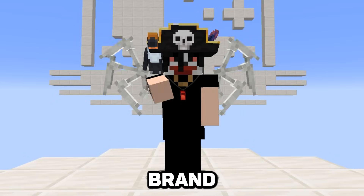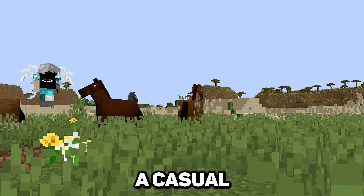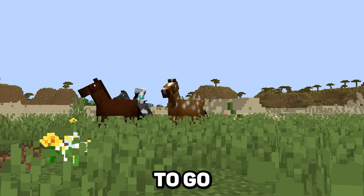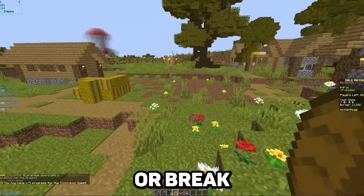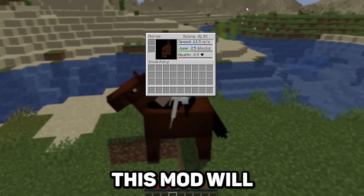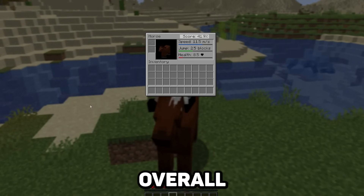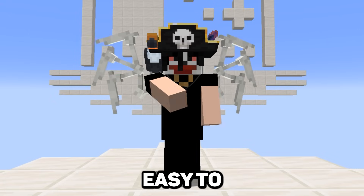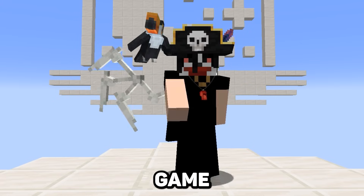Now let's check out another brand new mod that we've added to Lunar Client: Horse Stats. Whether you're playing on a casual survival world looking for a new companion, or playing a super competitive game mode where your horse can make or break your game, this mod is here to help. After you tame a horse, this mod will give you a breakdown of where the best stats for the horse you're on lie, as well as an overall percentage. This makes it super easy to pick out the best horse from a crowd.